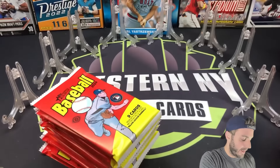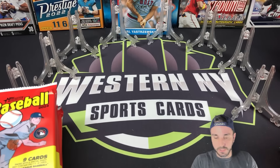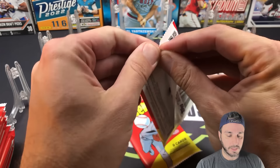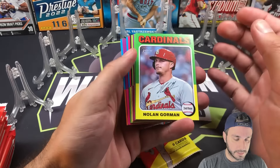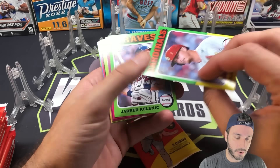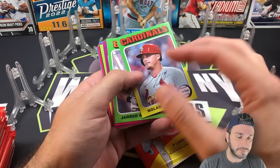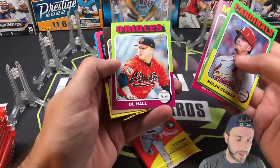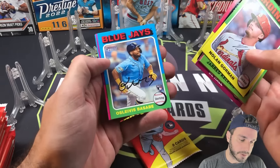Hobby versus retail is back — had a ton of fun doing this with Series One. Heritage is going to be just as exciting. We're going to start on the monster side with two monster packs. The variations are going to have right by the number if it's a color variation or image variation. The short prints this year are numbered 1 to 100, which is weird. They changed it — the low numbers are actually the short prints.